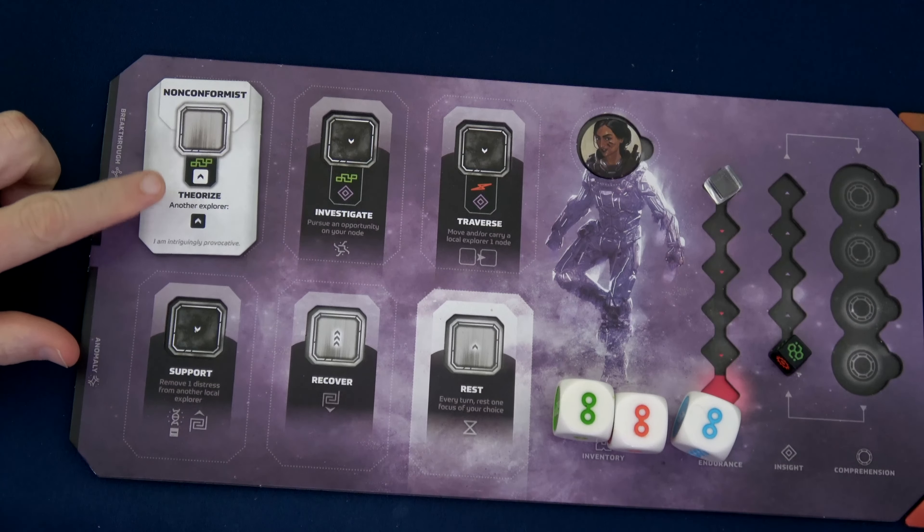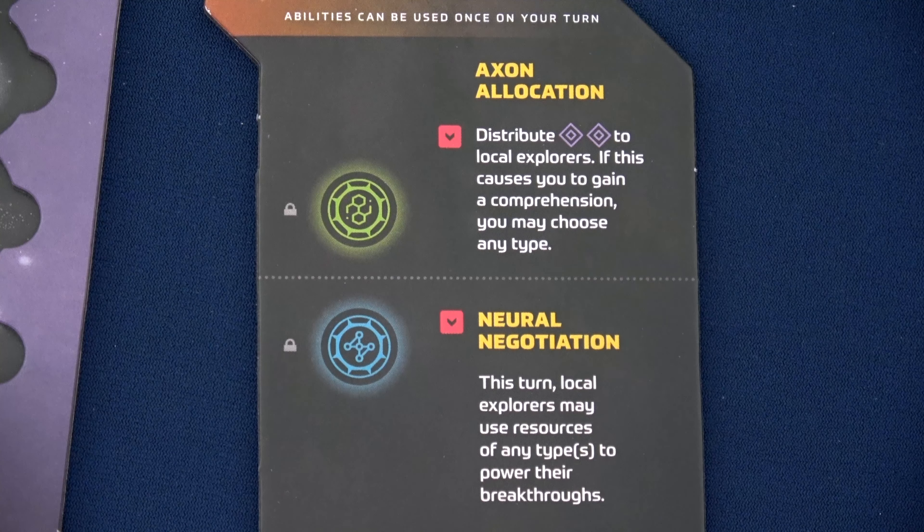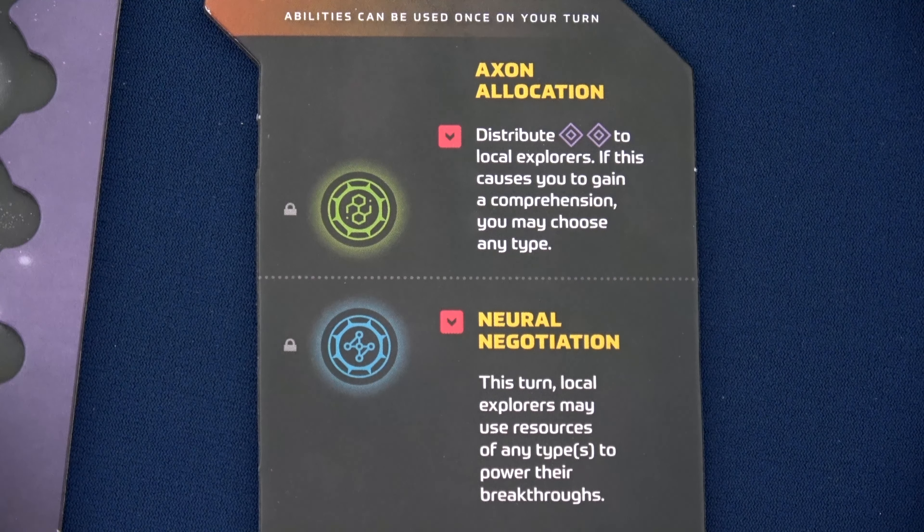As long as Sophia unlocks the correct comprehension, we have Axon Allocation — tick down a die to distribute two insight to local explorers. If this causes you to gain a comprehension, you may choose any type, which is flexible. We also have Neural Negotiation — this turn, local explorers may use resources of any type to power their breakthroughs. So as we gain breakthroughs, instead of needing specific resources of data, material, or energy, this just lets us use any.